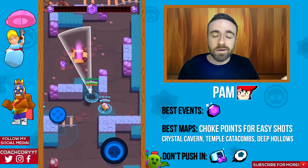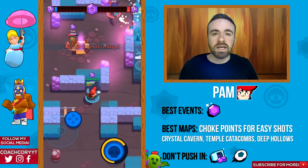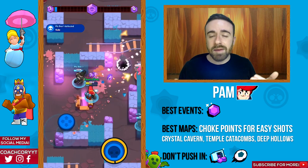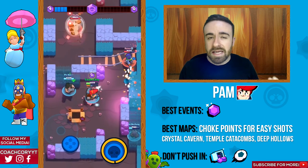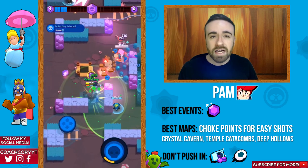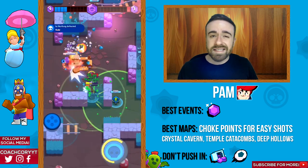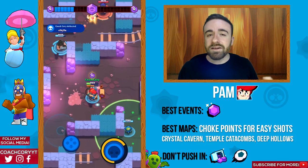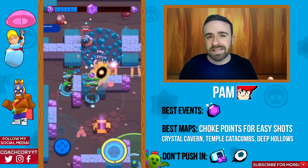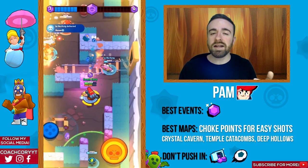Now Pam — her best event type is gonna be Smash and Grab. She's specifically good on maps with more choke points, which allows her to get a lot of damage in addition to her healing. Maps like Crystal Cavern, Temple Catacombs, and Deep Hollows are great options for Pam. Try to stay away from Brawl Ball and heist — those are two really bad places for Pam. Smash and Grab is definitely her best option.